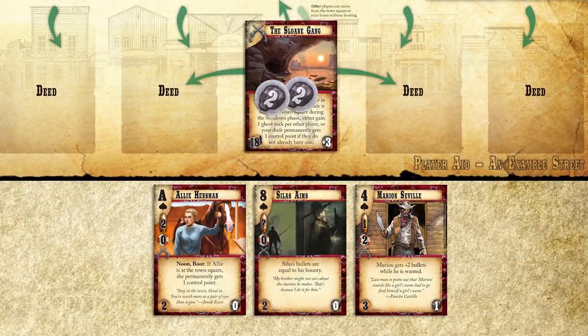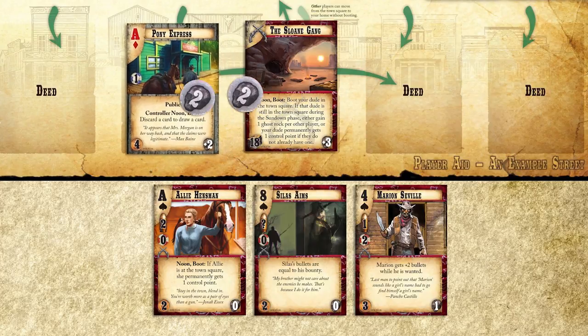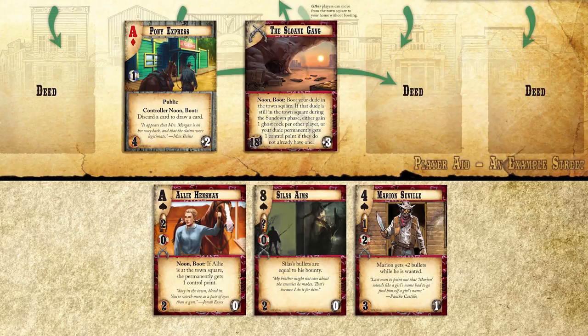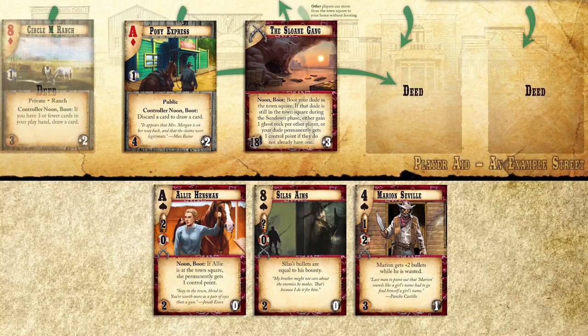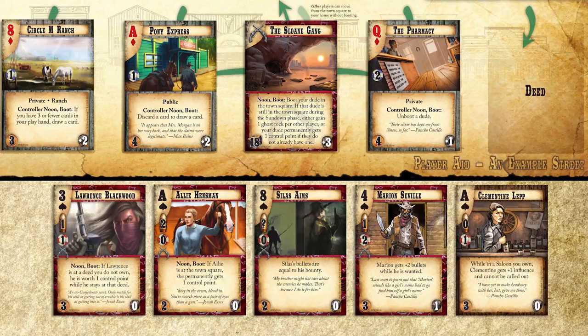The Sloan Gang player then takes a shopping action as well. You can also use the shopping action to buy deeds. Deeds are locations that your dudes will be able to move to. When you play a new deed, you place it along your street, to the leftmost or rightmost of your home. Deeds that are next to each other are considered adjacent. Dudes can also come into play this way, but they always enter play at your home. Spells are also attached as a shopping action, but we'll get to those a little bit later.